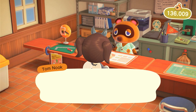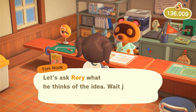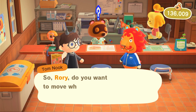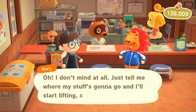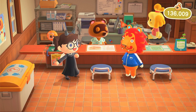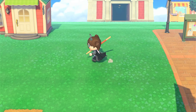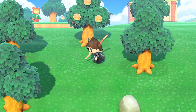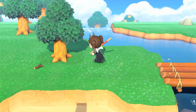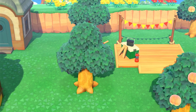And then Rory's house - let's do it. I wonder what he'll say. 'Capital' is his catchphrase. Oh look, he's right there! He can go right next to Drift. I honestly don't care - Rory's not staying on this island either. It's not happening, he's gonna go. Yeah, it's all the way back here.